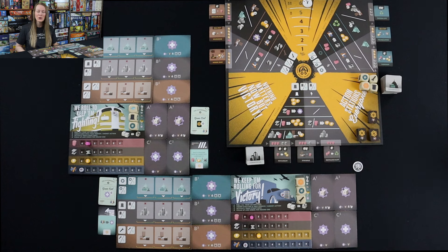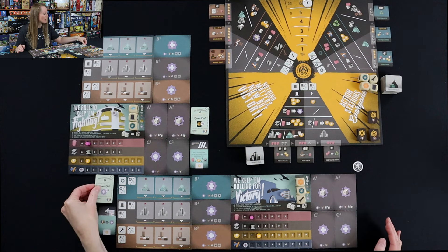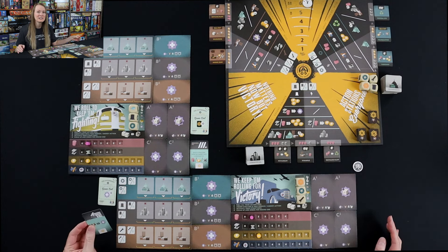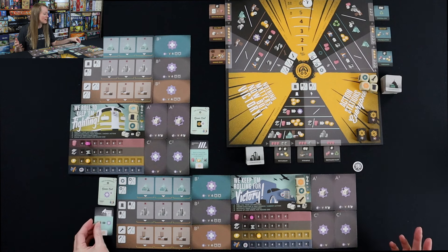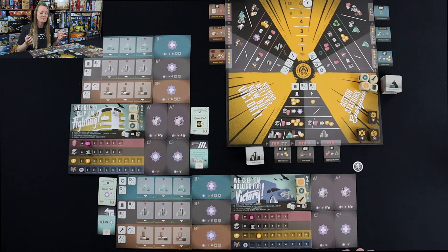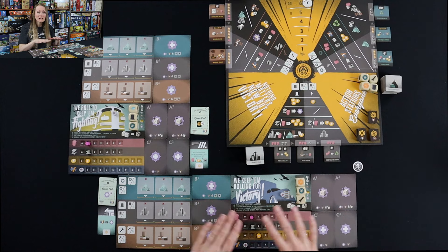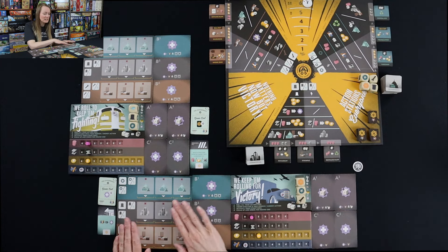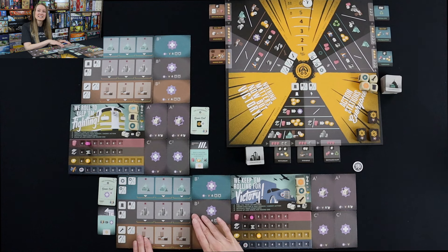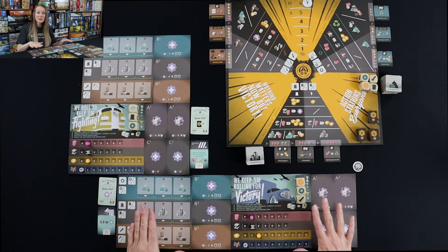In this game, players are trying to build up the biggest military power that they can, and as its leader, they have a government contract which every player is going to receive two and pick one from. They also have a company that essentially sponsors them, giving them a special opportunity to activate during the retrieve workers action.